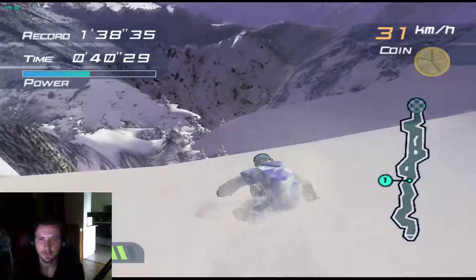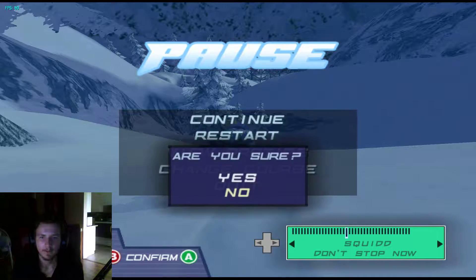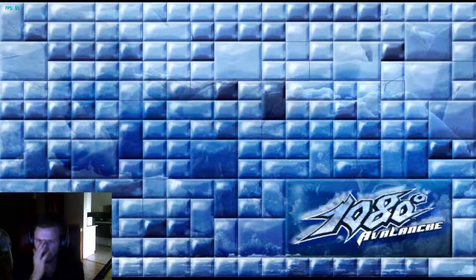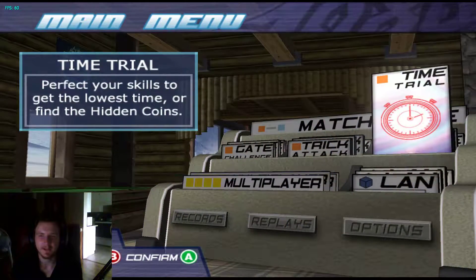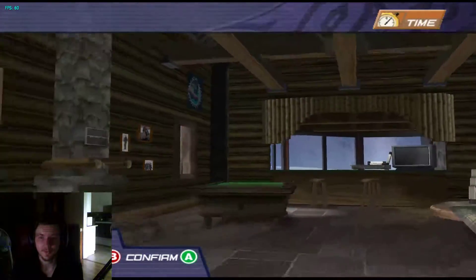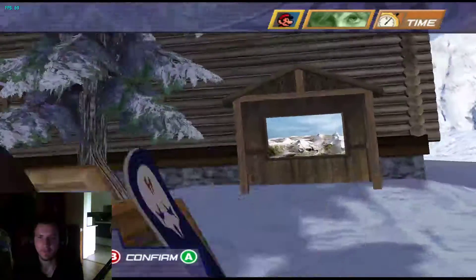So that's two things you should do that will speed up your time significantly: jumping in deep powder and perfect landings — always do perfect landings. Now there are shortcuts that make it a little bit faster, but there's one more technique that I love to use and I will show you on my favorite map.